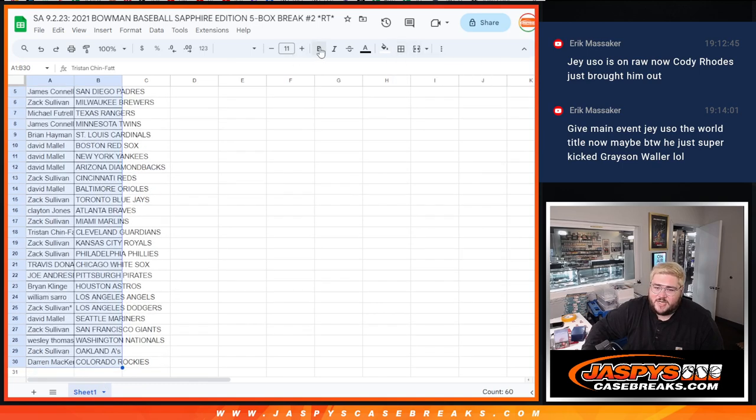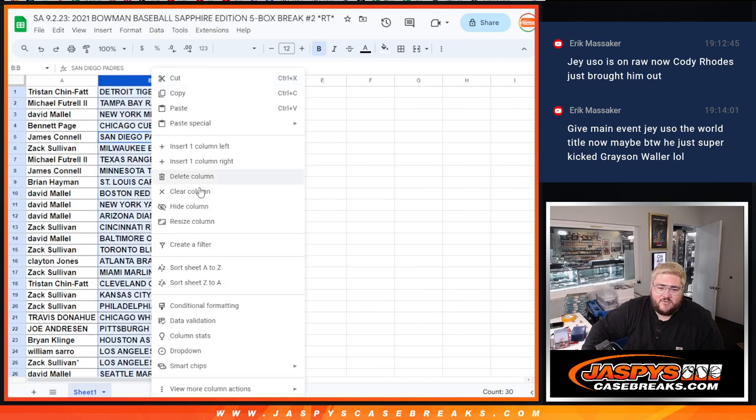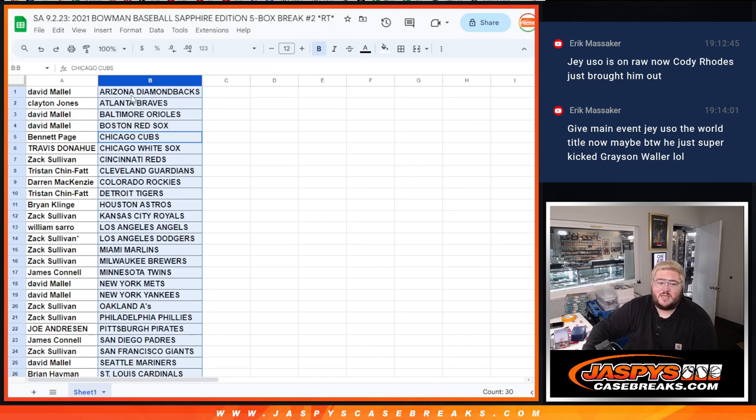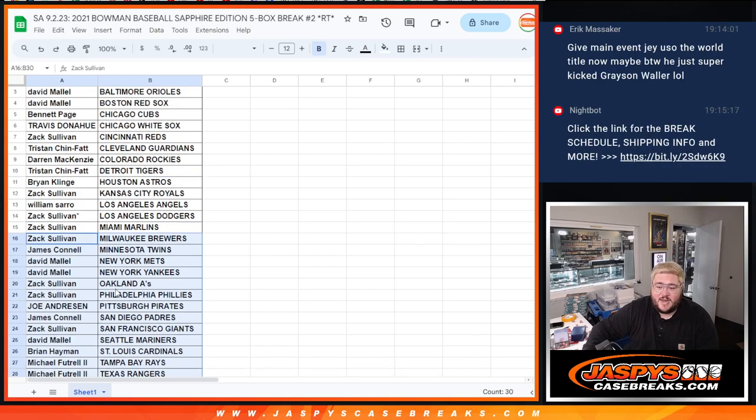Let's see how this one shook out. We'll pause the video after this to see for new trade offers before we get to ripping. It was alphabetized by team: David with the D-backs, Clayton with the Braves, David with the Orioles and Red Sox, Bennett with the Cubs, Travis with the White Sox, Zach with the Reds, Tristan with the Guardians, Darren with the Rockies, Tristan with the Tigers, Brian with the Astros, Zach with the Royals, William with the Angels, Zach with the last spot mojo against the Dodgers and Marlins along with the Brewers, Jimmy with the Twins, David with the Mets and Yankees, Zach with the A's and Phillies, Joe with the Pirates, Jimmy with the Padres, Zach with the Giants, David with the Mariners, Brian with the Cardinals, Michael with the Rays and Rangers, Zach with the Blue Jays, and Wesley with the Nationals.